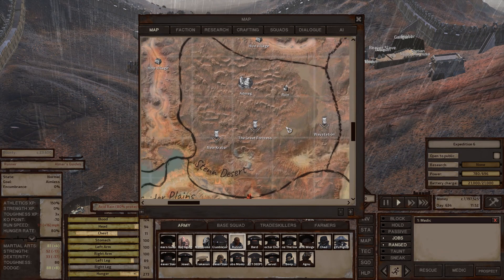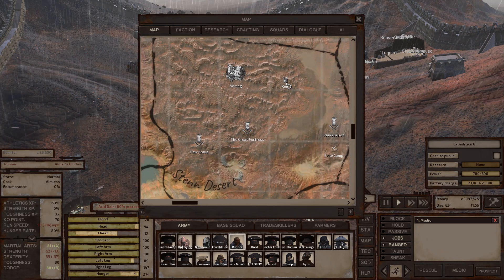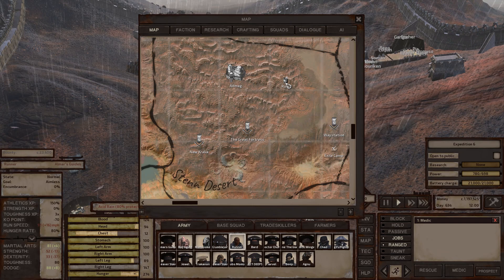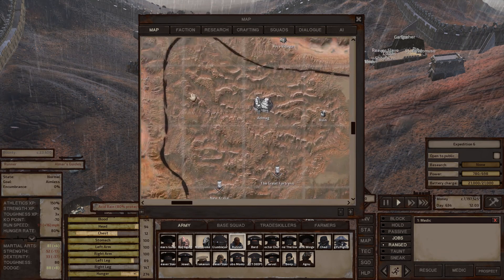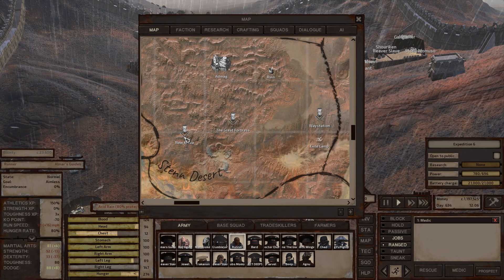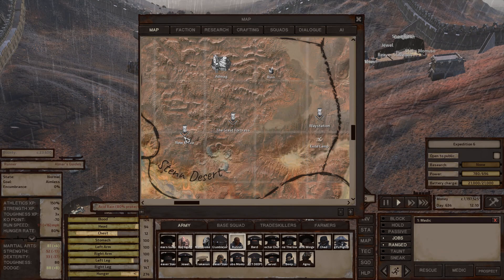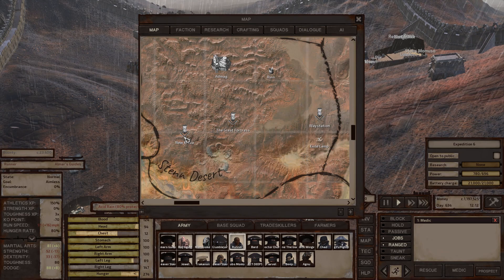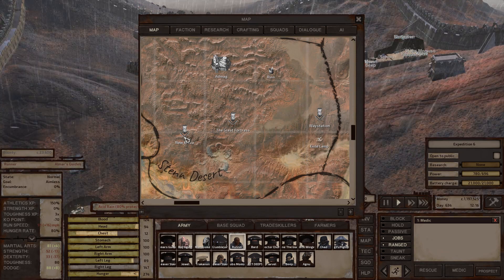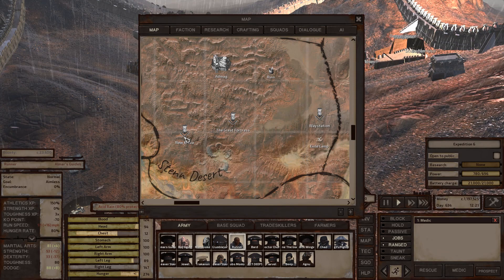Stend Desert is kind of like the newbie zone for the Shek. There's an abandoned ruin with loot scattered across the ground — nothing particularly notable. There's also a fallen tower near Ad Mag, which is just flavor. New Crawlia is the headquarters of Craw's Chosen, and their leader is Flying Bull.